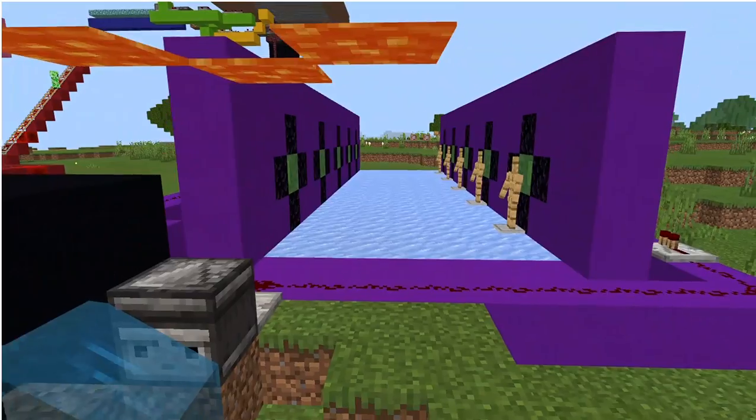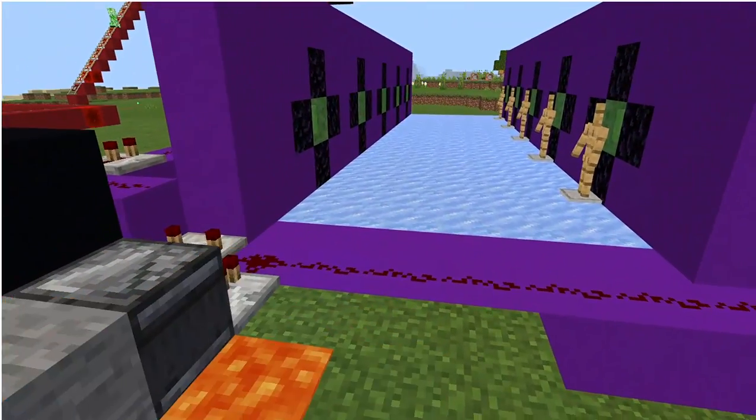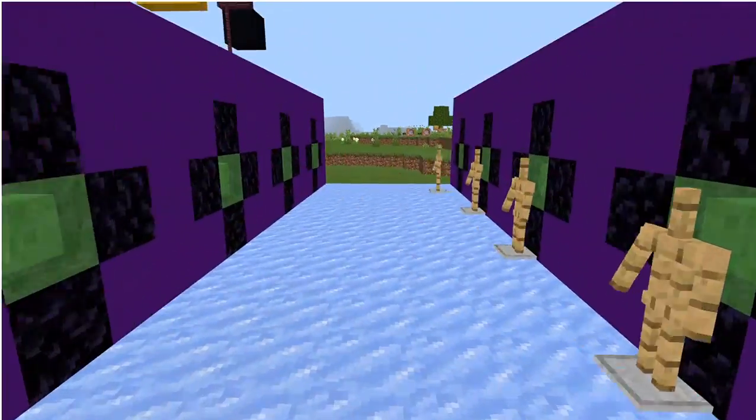And it's going to turn the water into stone. And when that happens — there we go. The armor stand is going to fall across.